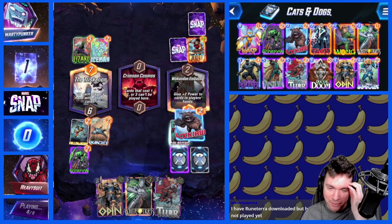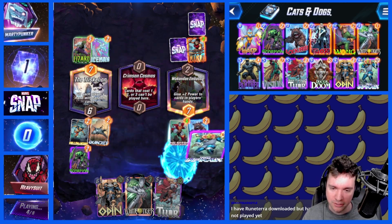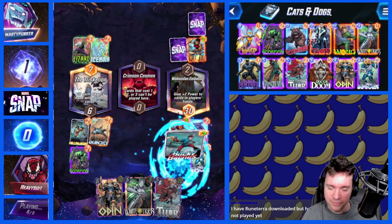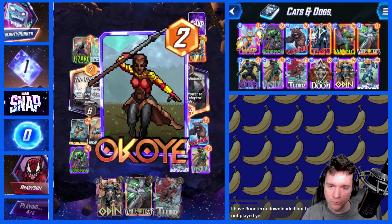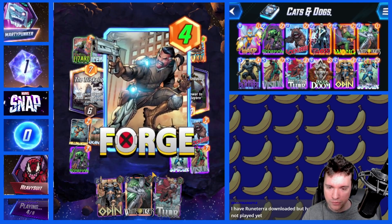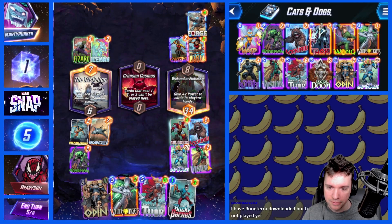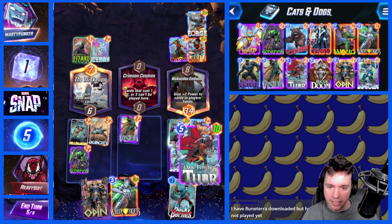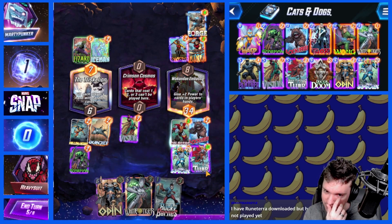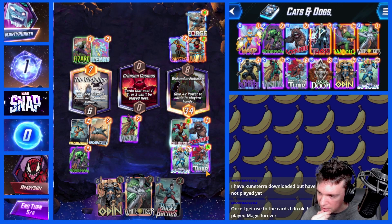After every game of Runeterra I would just fall asleep from having spent brain energy. Boom — Infinaut! This could fetch Wasp and we'll be a little sad. Ooh, Vision! Vision is good because we can move him, so we can move this and then play like White Tiger here. Actually, we can play Jane Foster, which will redraw Wasp from our deck. Once I get used to the cards I do okay — I play Magic too.